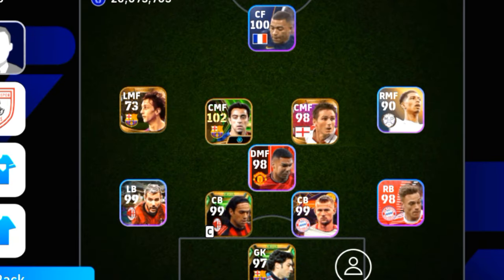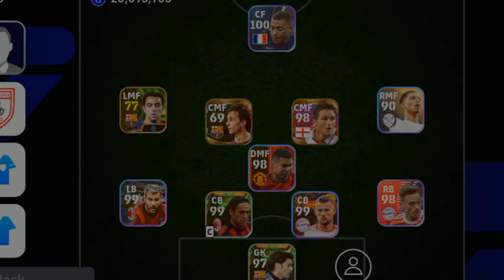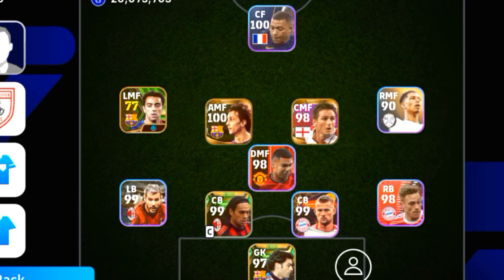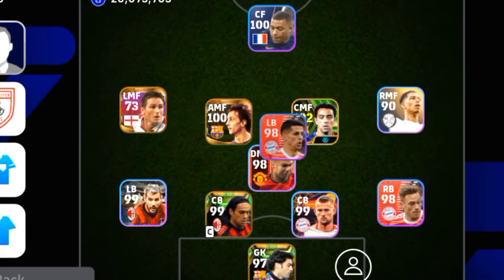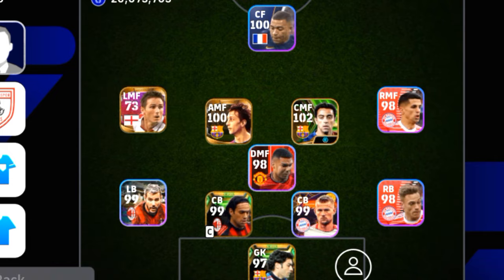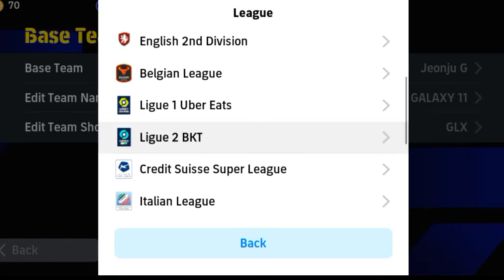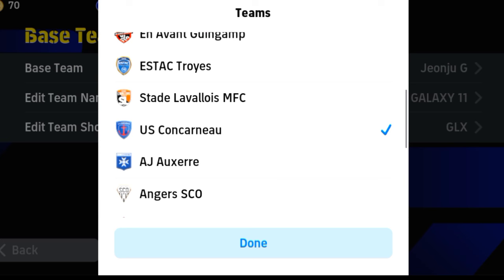Click on the 4-1-4-1 formation. Counting over to the 4-1-2-1, and then click the 4-1-4-1.